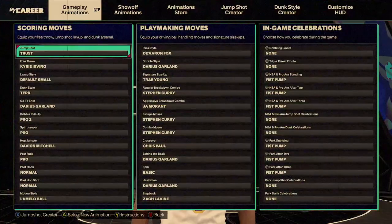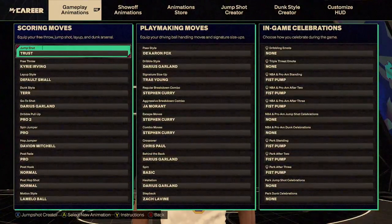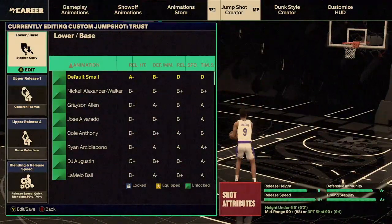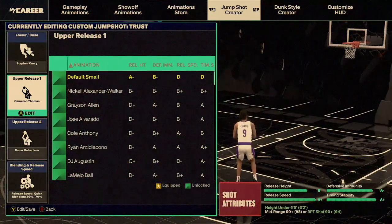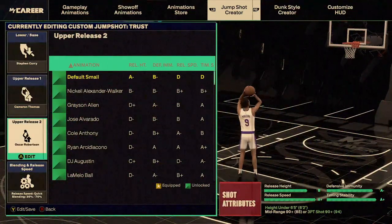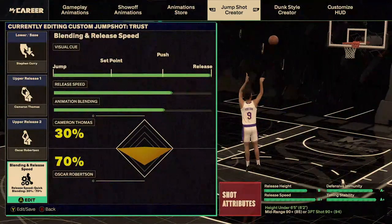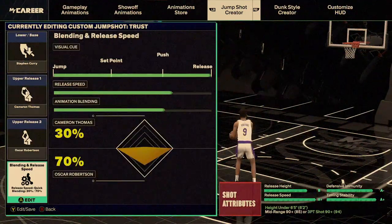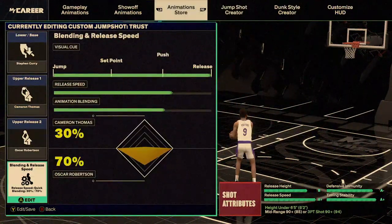Let's go over these animations real quick. I already gave you guys my jump shot — it has not changed. In case you guys still want to take a look, it's still the same: Stephen Curry as the lower base, Cameron Thomas as upper release one, Oscar Robertson as upper release two, quick blending at 30/70. I don't have it at full speed because that's just too fast.